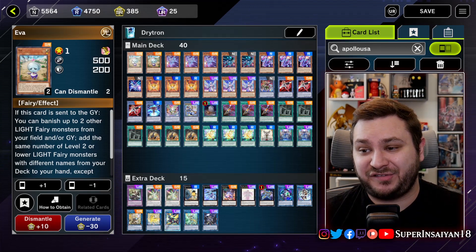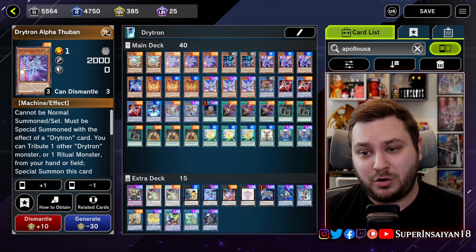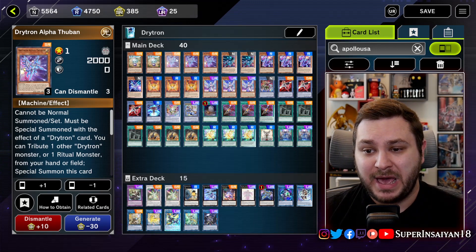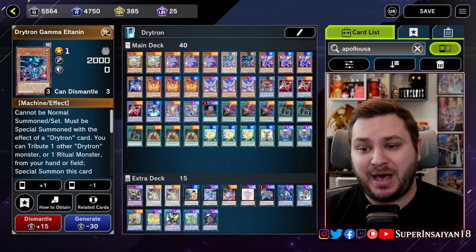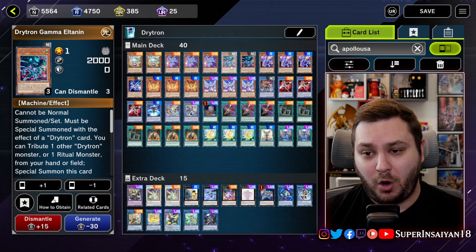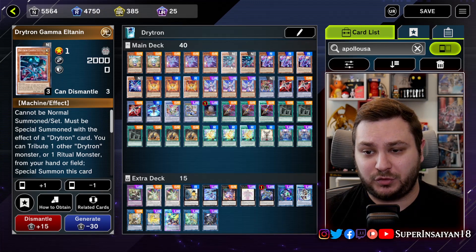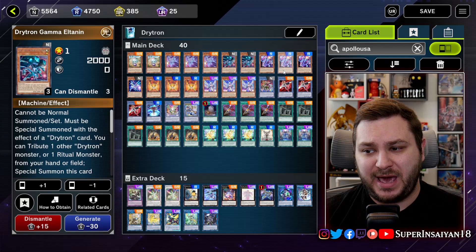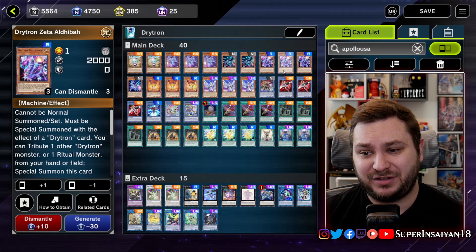Moving on to the Drytron monsters themselves, we are going to be playing three copies of Alpha because it is one of the better ones, being able to search any of your ritual monsters. We have two copies of Gamma — I think two is the correct number just because you want to hope you open it in case of hand traps and also have one in your deck to send off of your Mu Beta, but two is definitely a good option. We have three of our Zeta, which searches any of our ritual spells.